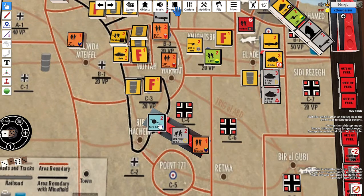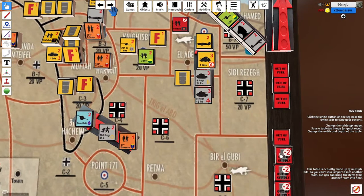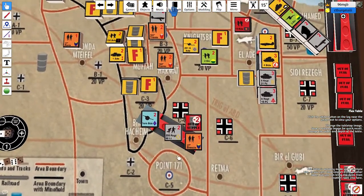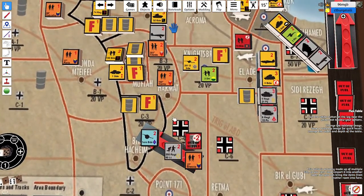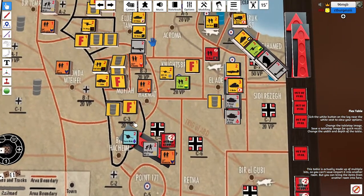I've launched an attack with the Afrika Corps with some Italian support. The defenders are French with 25-pounders, it's a fortified zone over a minefield, so it's going to be tough. Critically, they are out of supply — a big deal. When the article is published you'll see the rules for that, but it's a bit of a last-turn gambit to try and grab those 20 points.